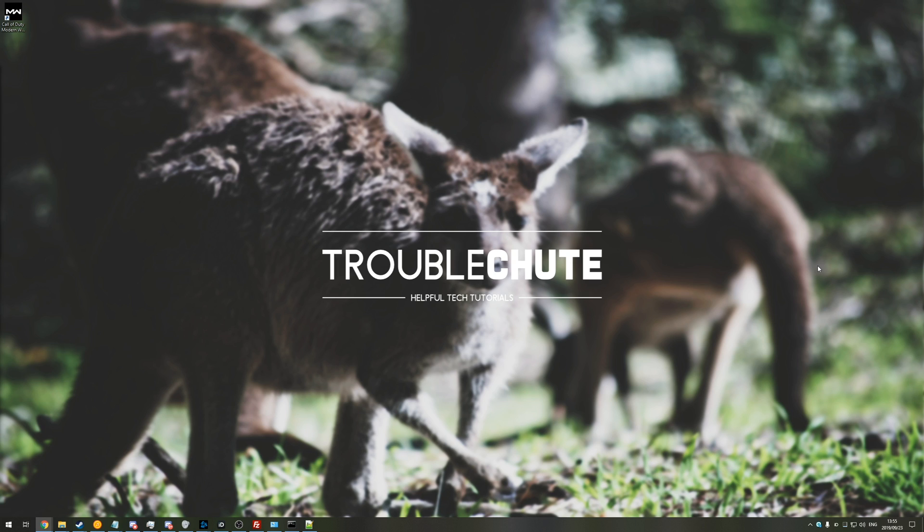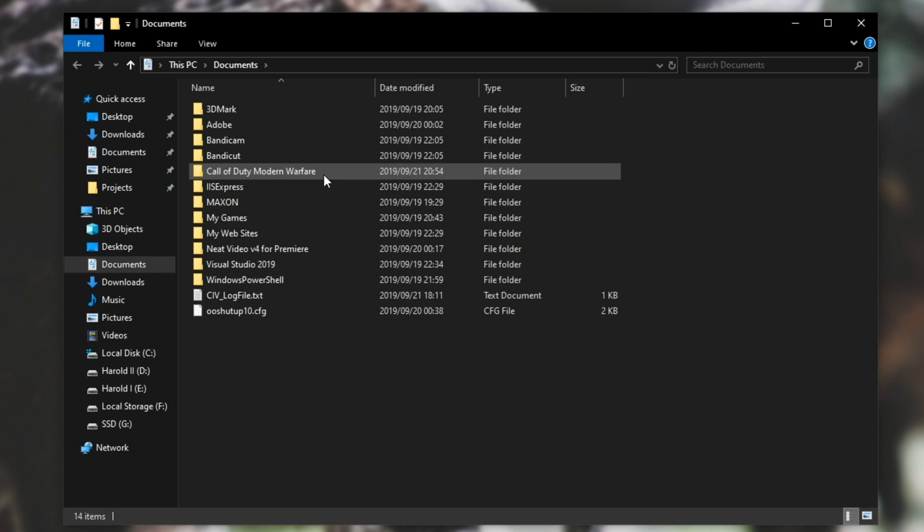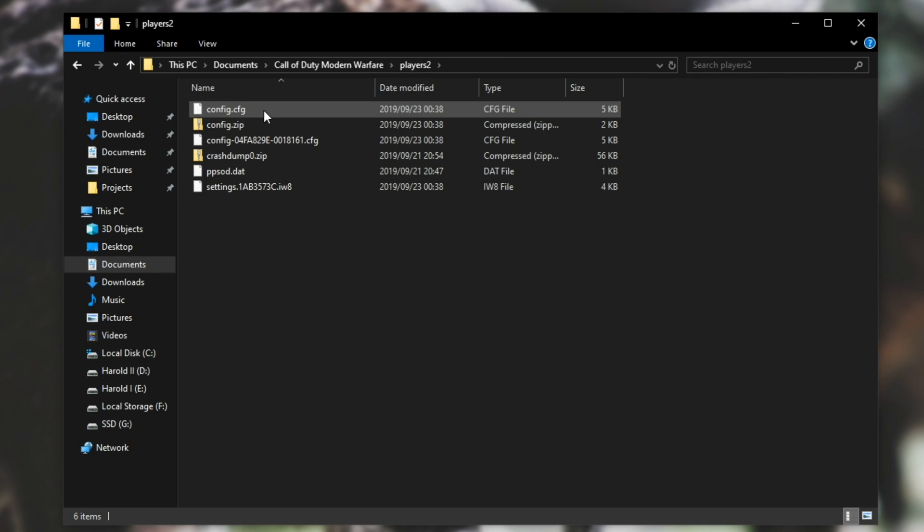It's a little bit different to previous ones in that you have to do it from a config file in your documents. To do that, simply go to your documents, then Call of Duty Modern Warfare, Players 2, and then find config.cfg.